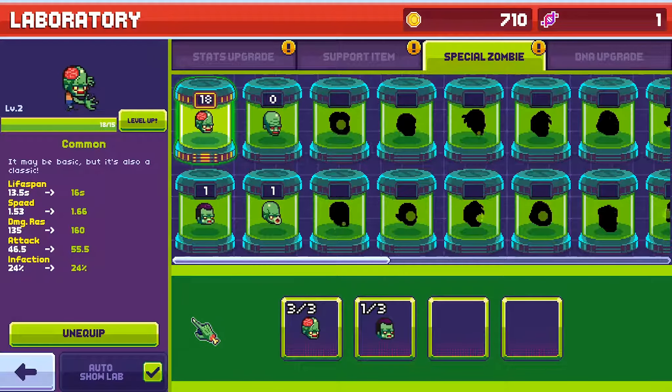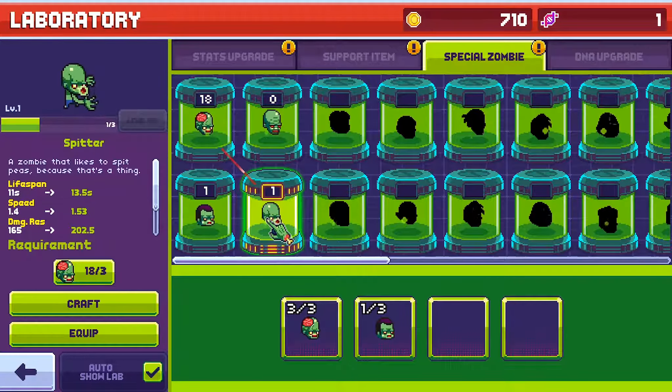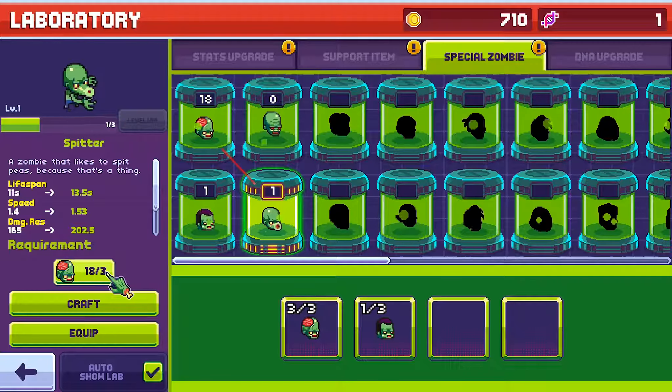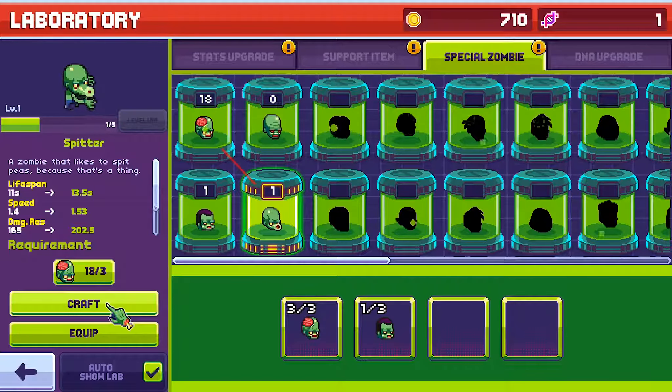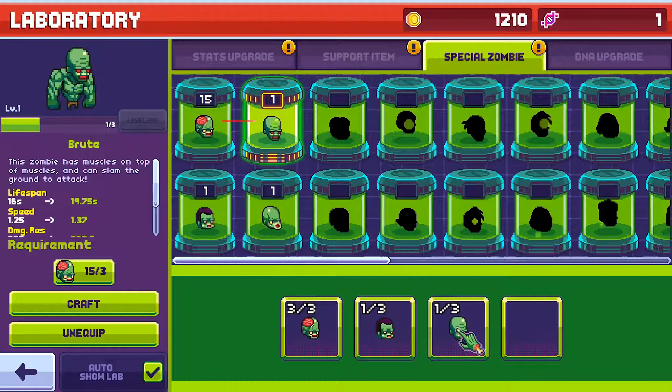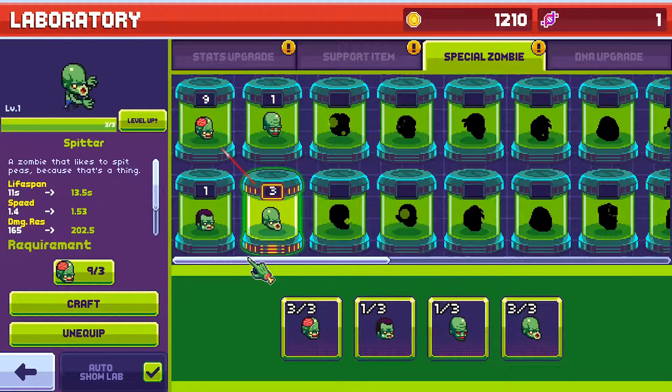And there's also special zombies — we've not got to that bit yet, so we are gonna go and do another level. We've got a zombie, let's craft something with that. Press the lab button. So this is quite a lot to take in at first but the more you play the easier it becomes. Infected regions will produce zombies. Let's chop it up and craft a new zombie type — click the special zombie tab. Here's the zombie chop shop, here we can create zombies Frankenstein-style. Let's create a new zombie — click on the head to select. These up here are the base common zombies, I've got 16 of them, and he wants me to create this one — we need two zombies. So if we just go ahead and click craft.